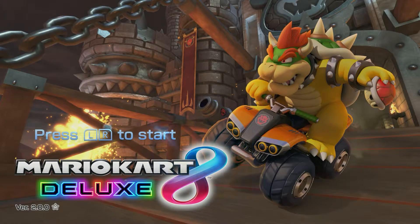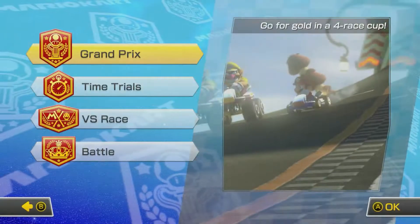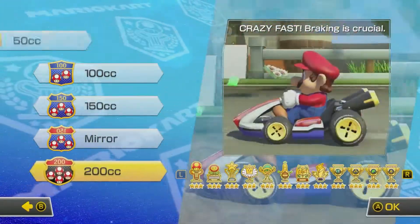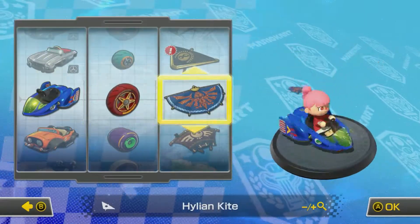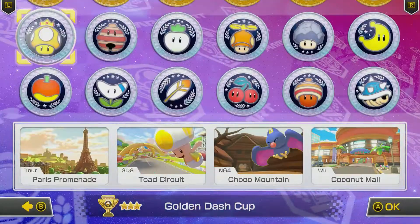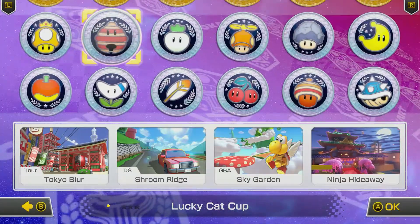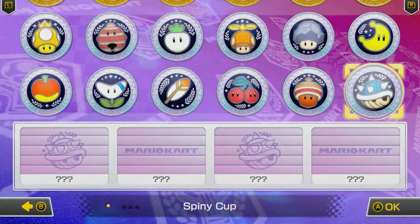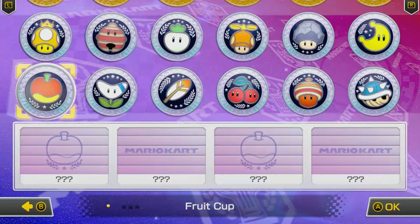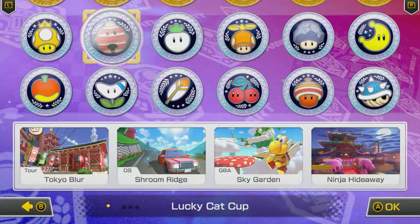We're back to Mario Kart 8 Deluxe. In the last episode we took on the Golden Dash Cup. Today we're gonna be taking on the Lucky Cat Cup. You can see there's a lot more cups but all of them are locked until Nintendo decides to release them, so for now we only have these two.